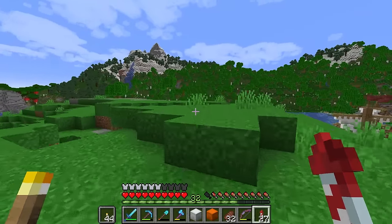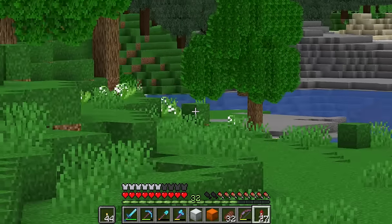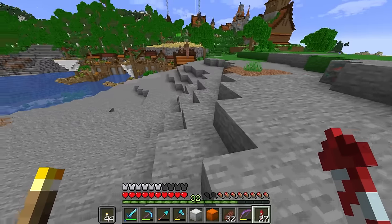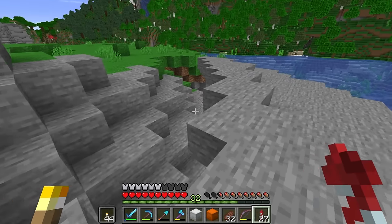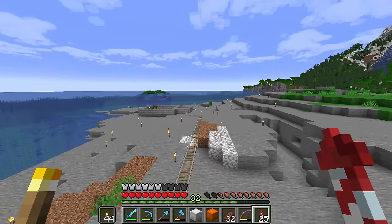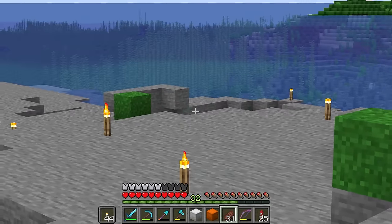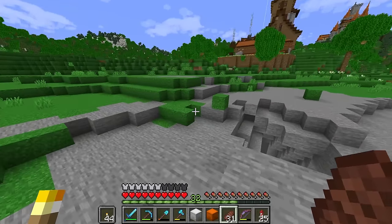We've got a huge area to fill here. The terrain's looking kind of messy — there are enderman grass blocks everywhere, and we've got all this stone here that needs converting to dirt, not to mention all these holes. There's loads of stone over here as well by the villager breeder. Pretty much all this needs converting to dirt. So yeah, I think next up is getting all this stone sorted.